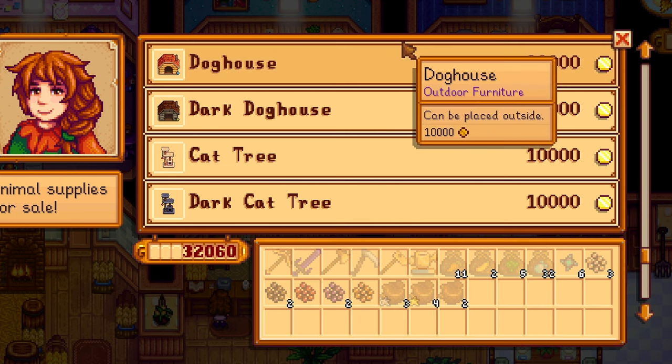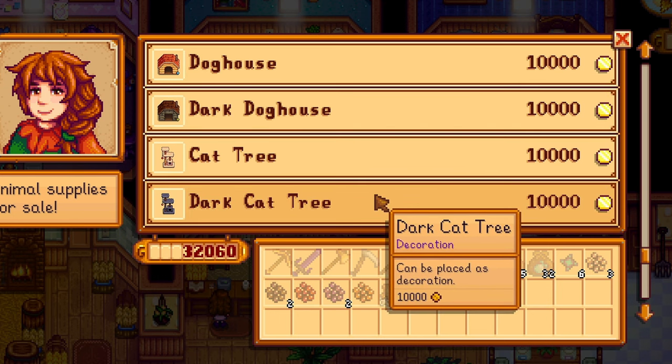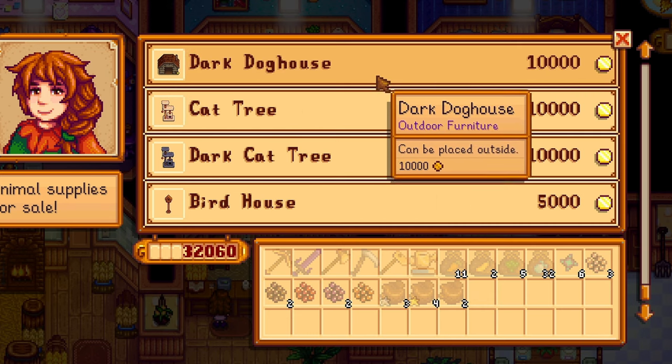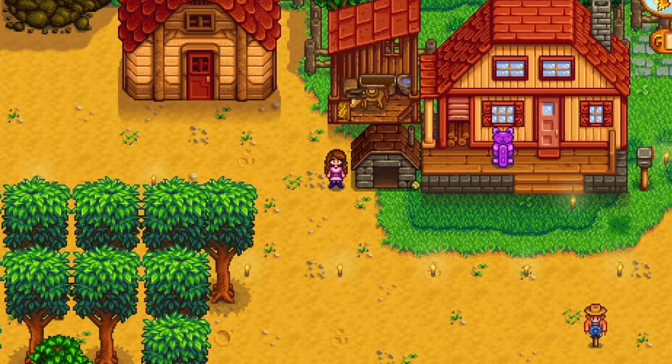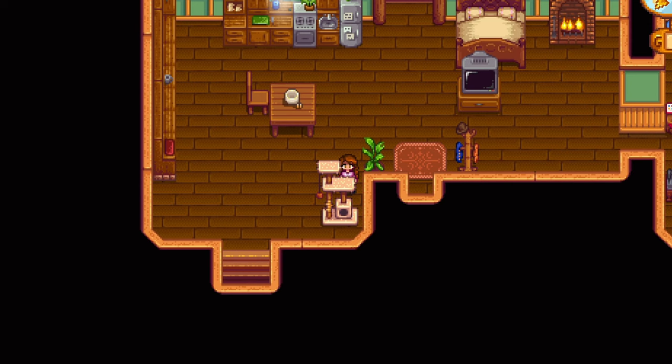Marnie has new shop items for sale. You can now buy pet decor for your companion like a doghouse, cat tree, or birdhouse. Dog houses and cat trees can be purchased in two styles — standard and dark — really great for fitting your aesthetic.